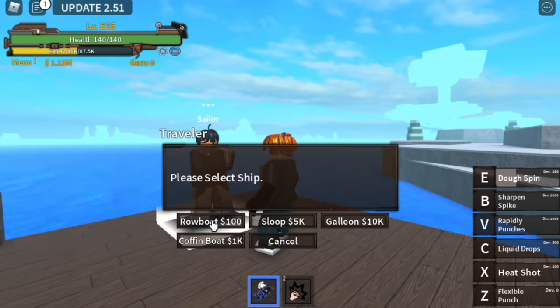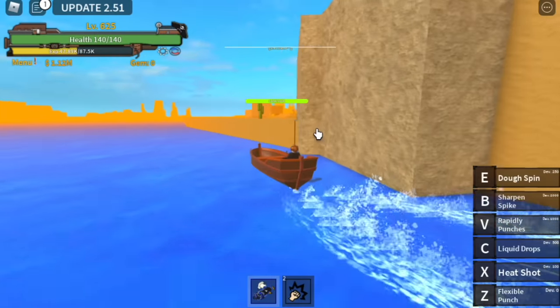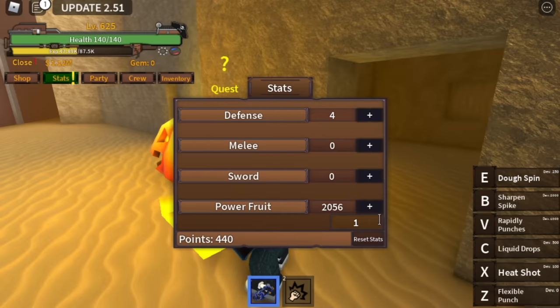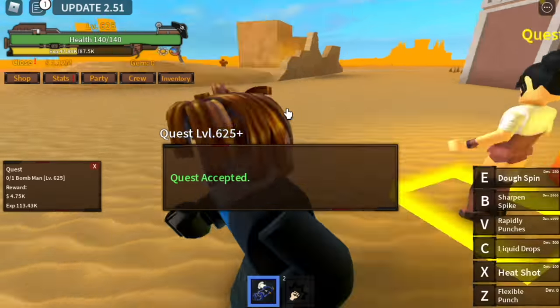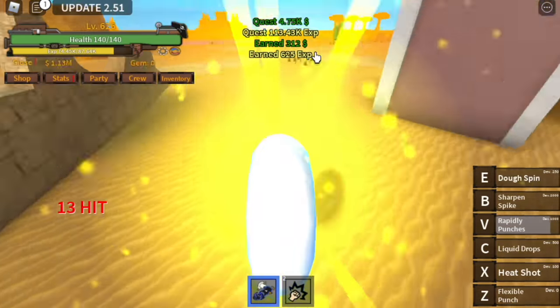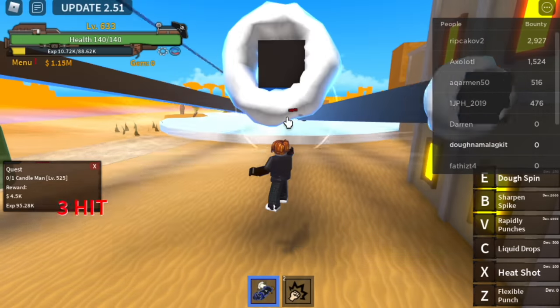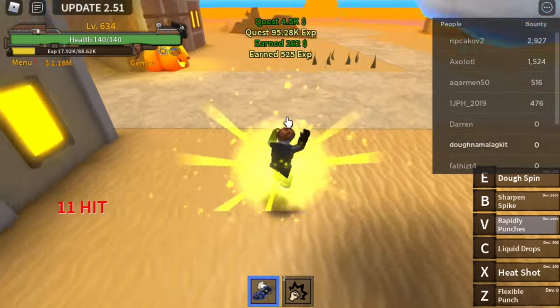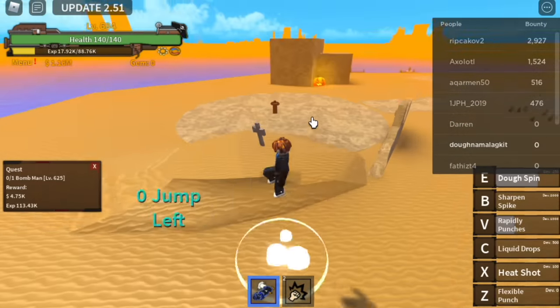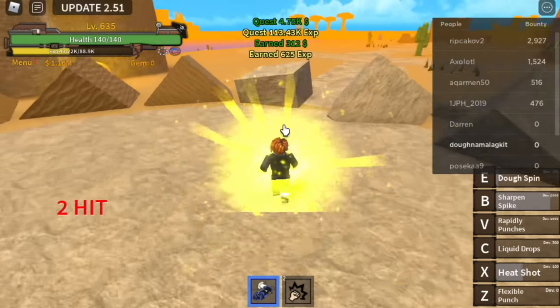After level 625, proceed to Desert Island. Stat check: 4 on defense, all stats on Power, but I've been saving 300 points for Melee just in case we can't climb to Sky Island. In this island, we start with the Bomb Man — just use your V skill or other skills. To make things faster, go to the Candle Man at level 525. Our pattern: Candle Man, Bomb Man, Candle Man, Bomb Man. The goal is to reach level 725.